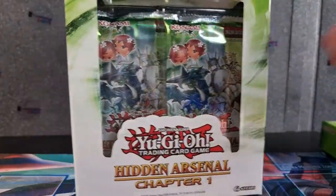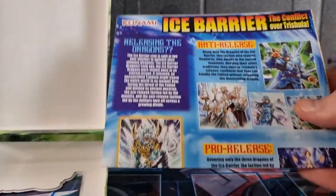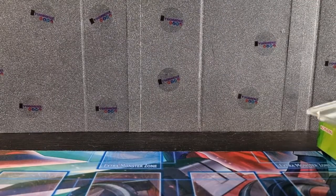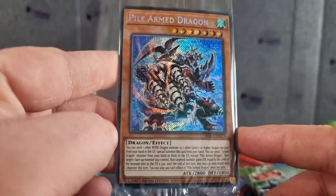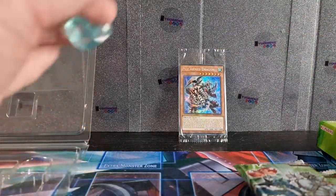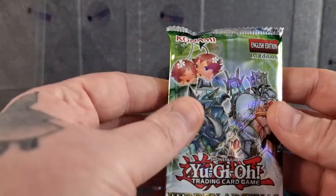We'll start with this one here. So we've gotten into it — you get one of seven secrets in here and I've got the Trishula's Dice. I'm pretty happy about that. That must be the secret card. Here we go, we've got Pile Armed Dragon — it's actually pretty cool looking. I'll have to check out his effect afterwards. That's our first promo and I'm glad it's a secret promo. Here's the Trishula's Dice — let it sit there and let's begin with the first pack.